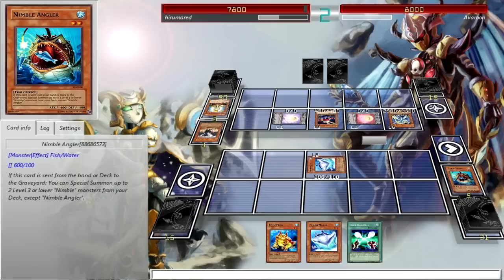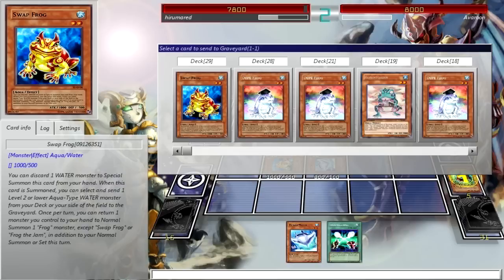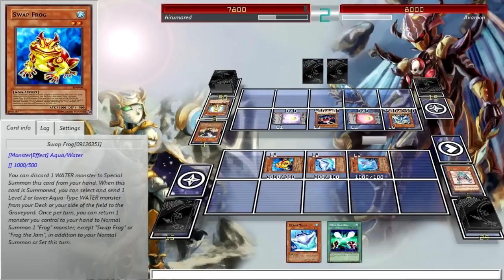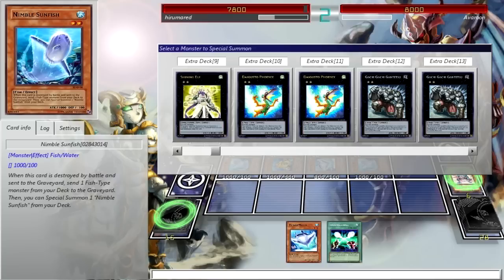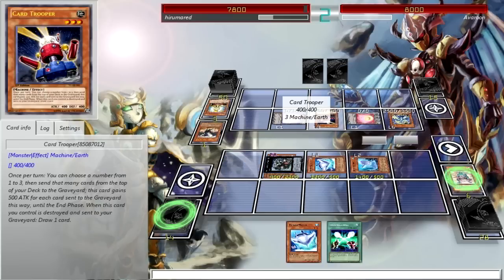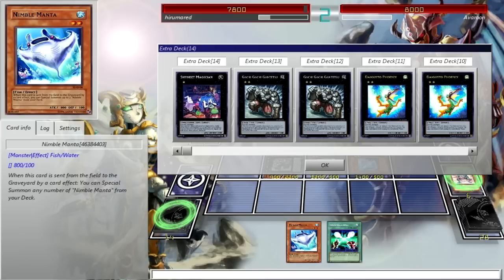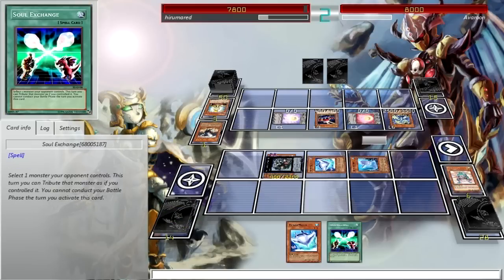Nimble guy. Swapfrog. Activate Nimble Angler's effect, activate Swapfrog's effect, send a Ronintoadin to the grave, and bring out two Nimble Sunfishes — one and two. Now Special Summon a Gachi Gachi Gantetsu. End turn.